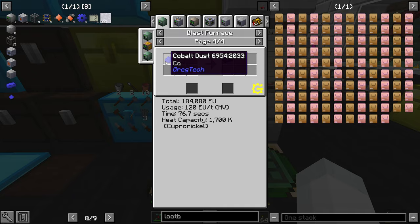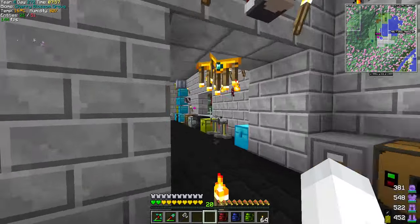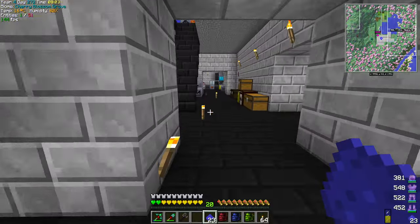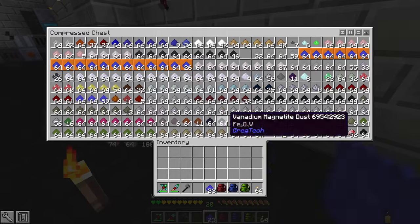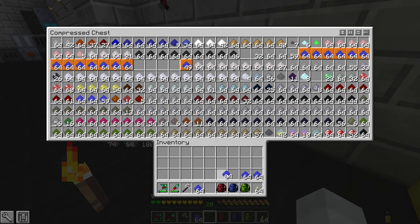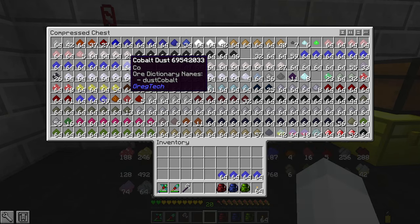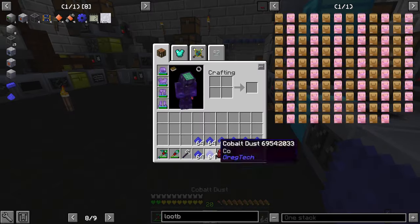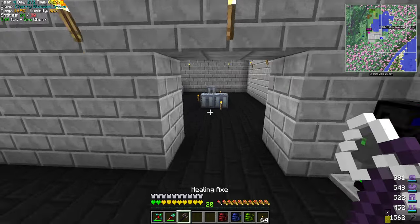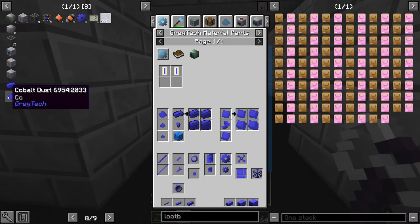Let's do that. I don't know if I have any cobalt dust. Oh, apparently I have some here. Wouldn't I get any from processing stuff over time? Oh yeah, look at all the cobalt. So let's get eight stacks of cobalt dust - because I'm sure if it's showing up now it's going to be used eventually a bit more too. Once again, that's just going to be in the blast furnace.